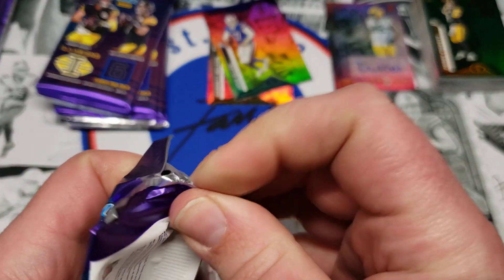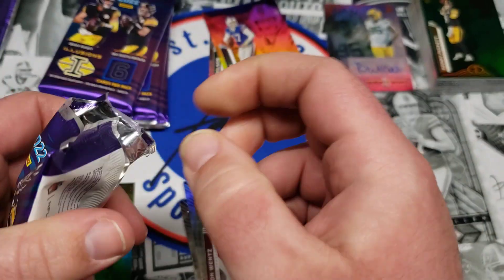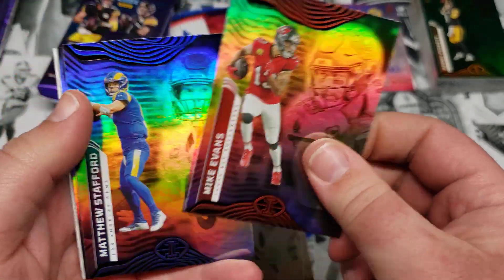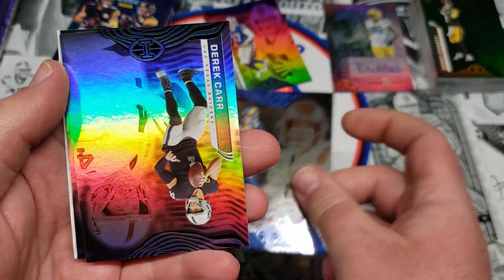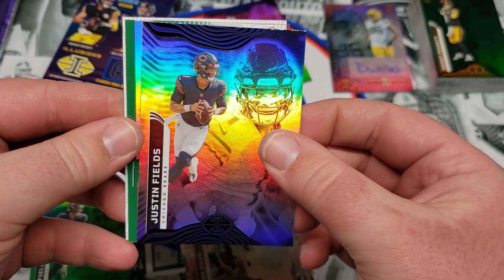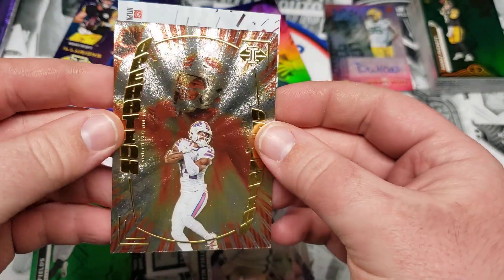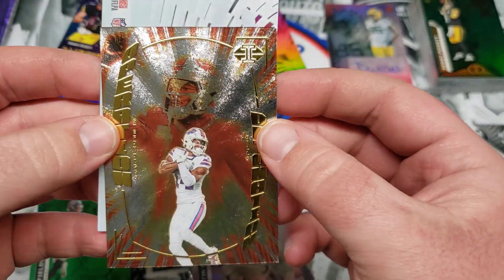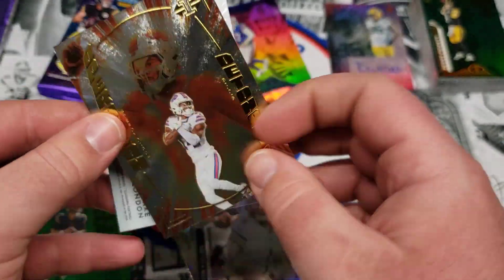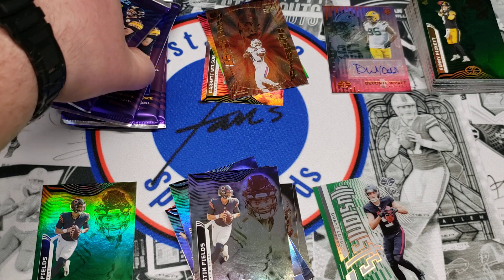One of those packs looks like it still had cards off to the side — had to make sure, no cards left unripped around here. Mike Evans, Matt Stafford, Derek Carr, the base Justin Fields. We have an Illusionist Drake London green and a Stefon Diggs Operation Detonation — which is nice. I have bought a couple of the numbered parallels of this card, so pulling the base myself, gotta love that.